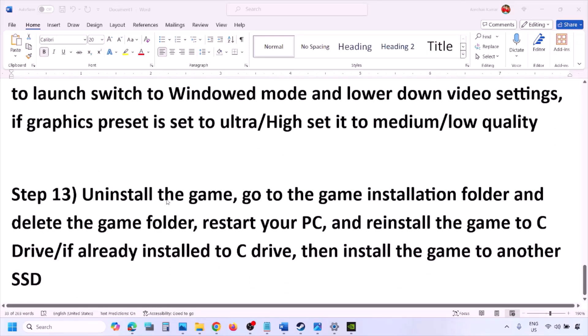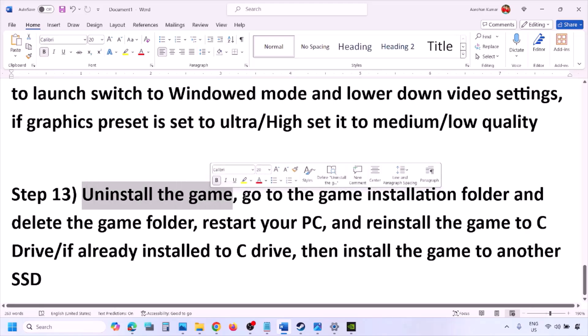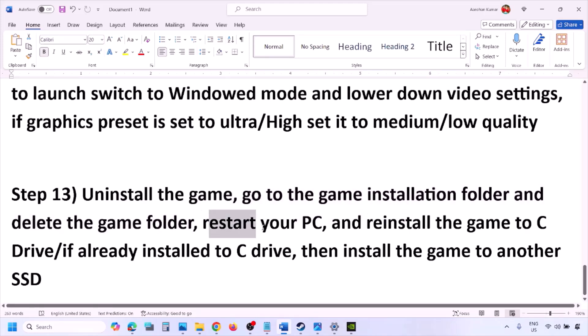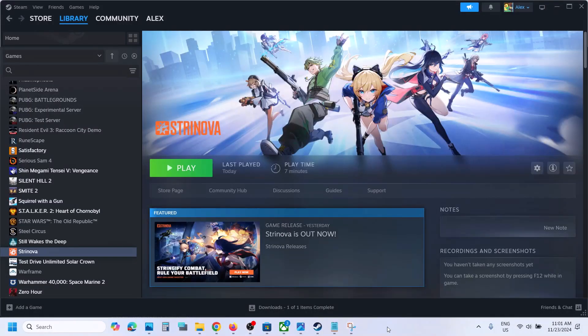The last step is to uninstall and reinstall the game. Right-click on the game in Steam and click Uninstall. After uninstalling, go to the game installation folder, delete the game folder, restart your computer, and then install the game to the C drive. If it was on another drive try the C drive; if already on C drive try another SSD. One of the steps in this video should help you run the game successfully.